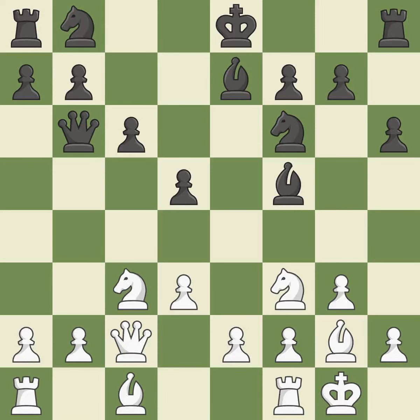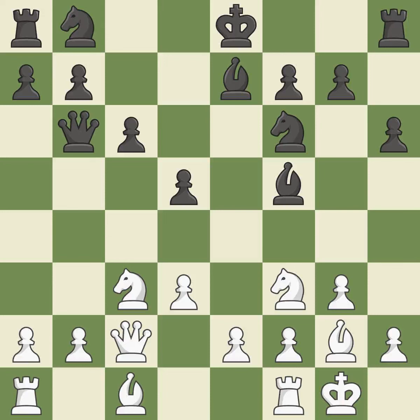This develops a knight from its starting square, activating it. Castling develops a rook while also moving the king to safety. Castling to the same side of the board as the opponent tends to lead to less sharp positions, as compared with opposite side castling.